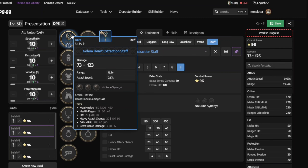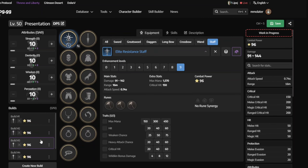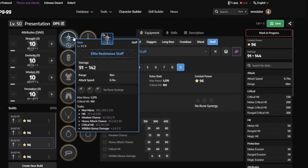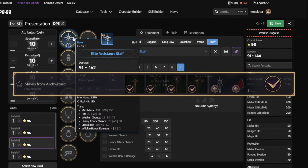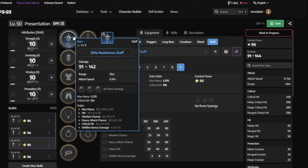The second one is the Golem Heart Extraction Staff. For a lot of people, this will be a staff for trade and for the main hand since it has range. You can get this from the guild, but remember — your guild has to be at least level 10 to purchase the staff chest. You can also use this as a trade to extract stats from staves. It will be popular on the auction house and some people may wear this one.